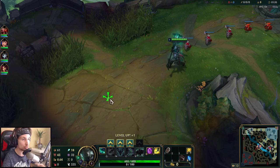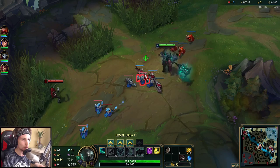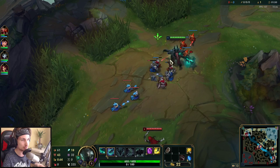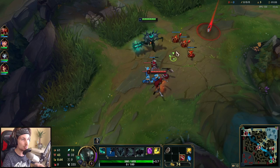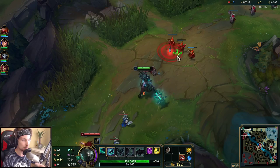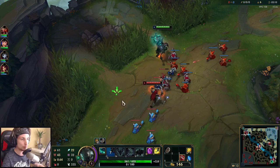Hey guys, welcome back to another Season 10 gameplay guide. We are covering Mordekaiser top lane today, up against Katarina. Mordekaiser is such a broken champion — if you're looking for a super overpowered champion to pick up in Season 10, Mordekaiser is probably one of the most broken champions you can ever pick up. He requires no skill and is completely overpowered. You can find the runes and build in the description.